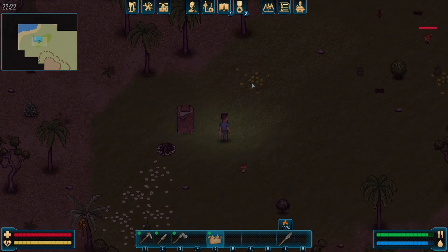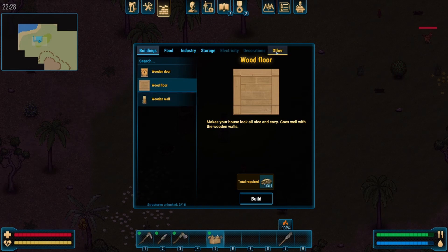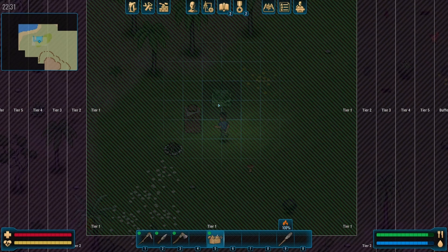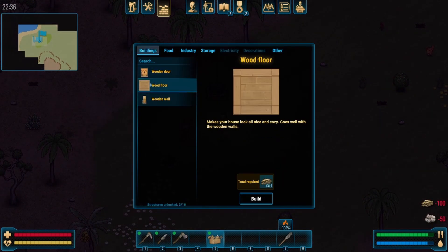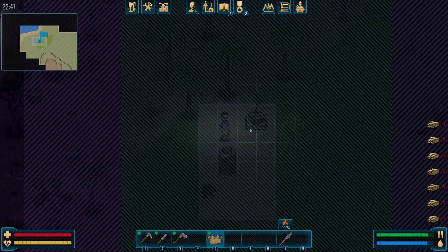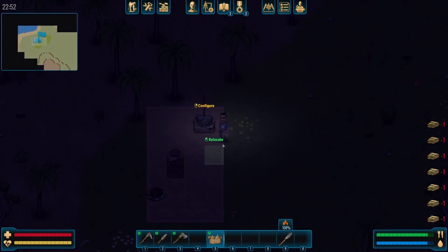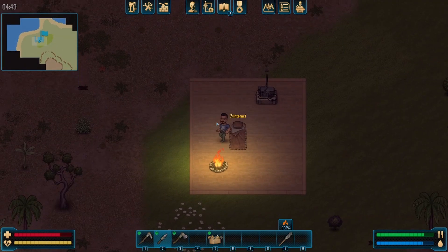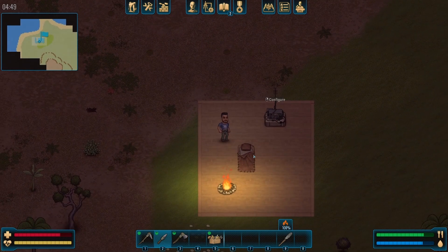We need to actually get the land claim down first. There you go — already built. Now we can actually get some floors down and just clean this whole area right here. Seems like a good spot to claim. It's a little dark — maybe we'll just go mine so we can build into daytime. It's turning into the next day now. I wish there was a sleeping action, but it just tells you the bed belongs to you — it doesn't really let you do anything else.